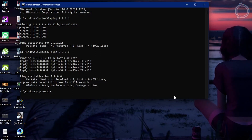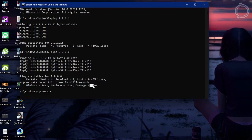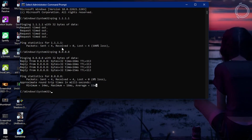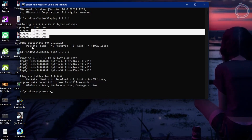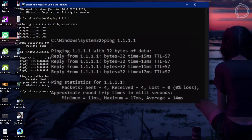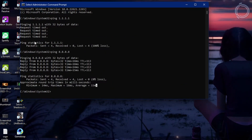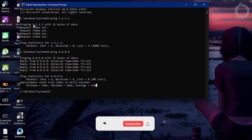As you can see, minimum 14, maximum 16, and average 15ms. In my case, it is request timed out. But in your case it might be a bit different. So the same minimum, maximum, and average values will appear for 1.1.1.1 for some of you, but the values might differ.